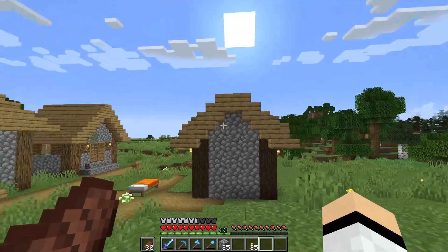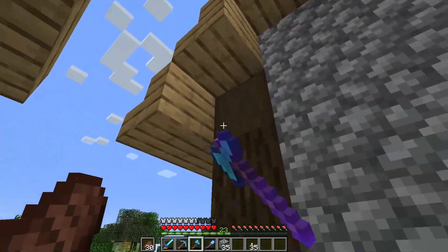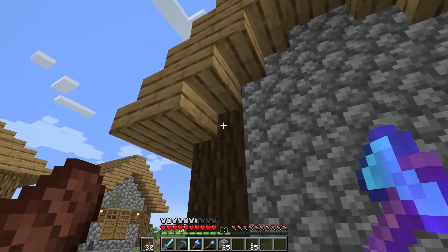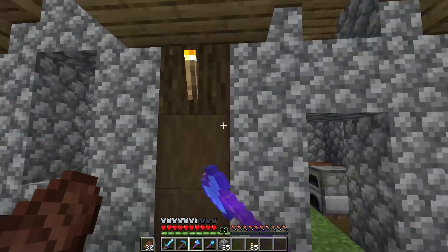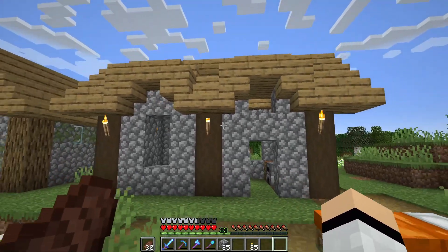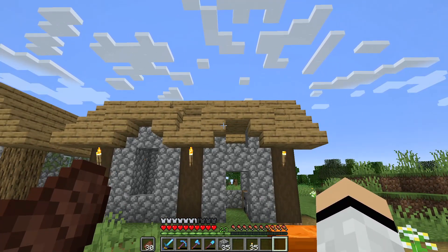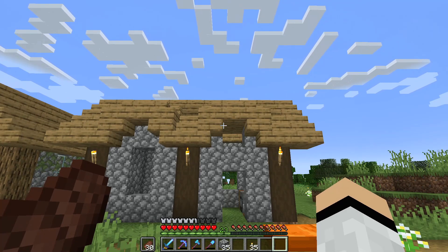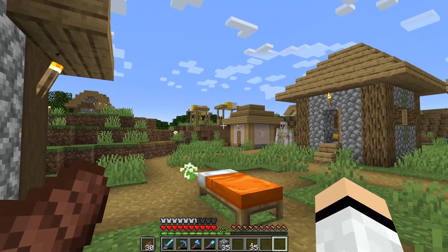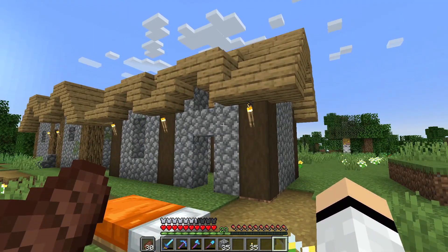I've just finished putting the roof on and I have to say it looks very nice, but there is one feature missing — we have to strip all of this wood just because it tones better and fits better with the build. There we go, getting the internal ones as well, and it's coming together really nicely. Normally I would do a spruce roof with this, but I went with oak because I thought it would fit in better. I've already gone a bit out of this biome's style by using dark oak, but it looks really nice.